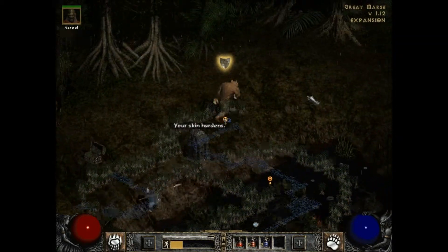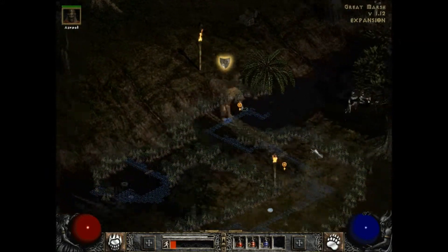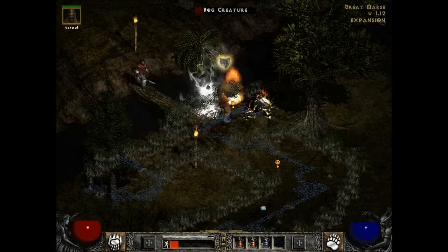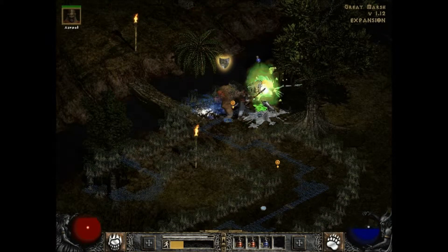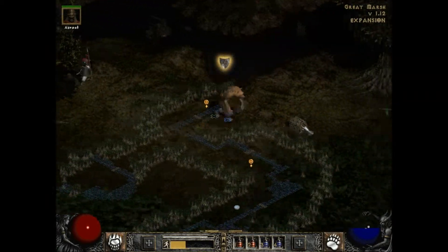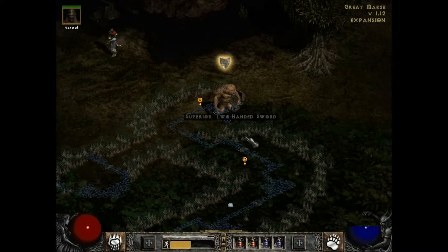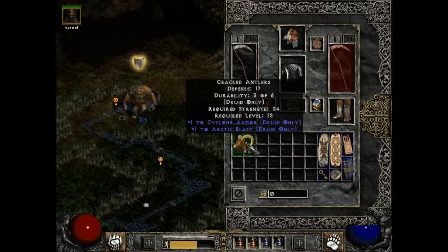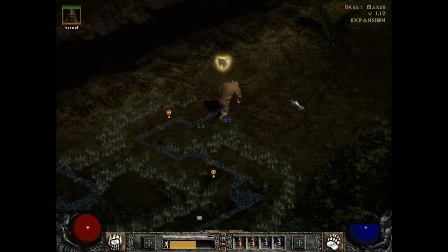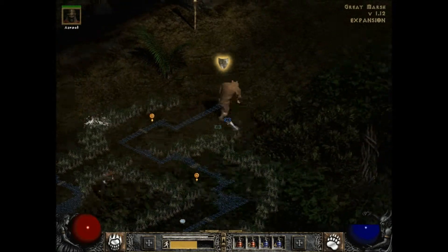Chest armor — defense rating. My skin hardens, that's hot. Picking up another mana potion, now I have two mana slots. Cracked antlers — let's see what it gives: cyclone armor, arctic blast. Don't need it, don't care.